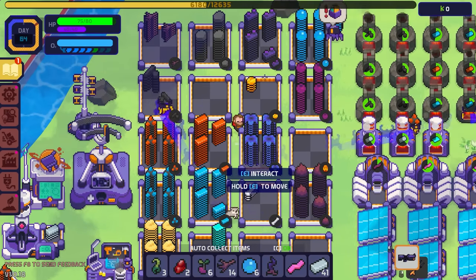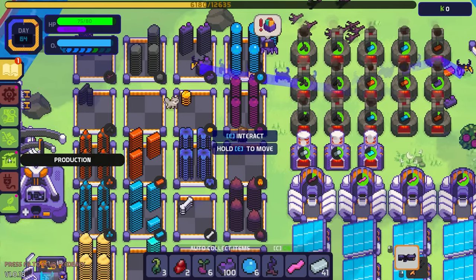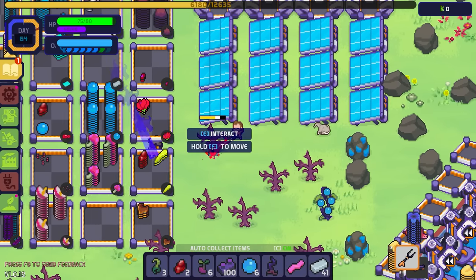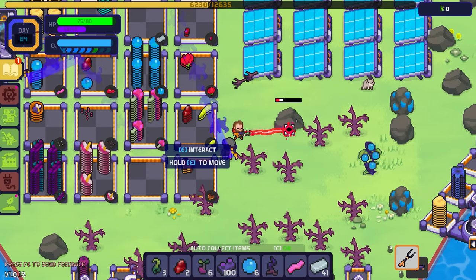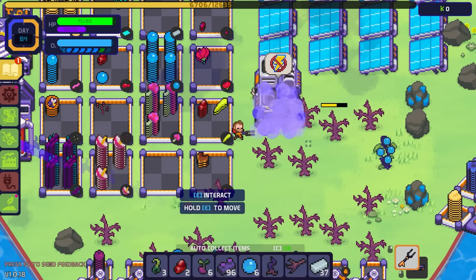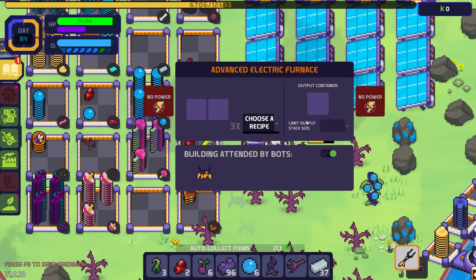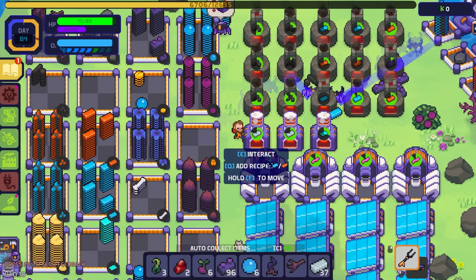We need bricks again — always bricks. Let's drop these off. Where should I place this? Maybe right here — stupid rock, was that there before? Oh my god, the stupid tree keeps growing — stop it! I can't get anything built here.